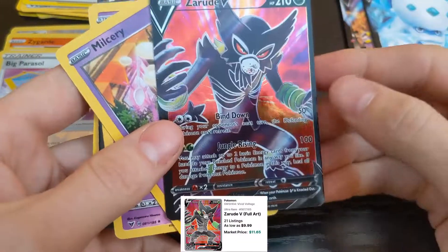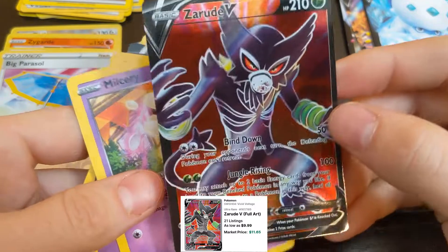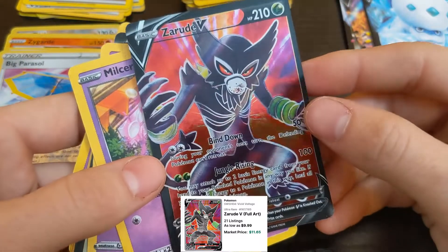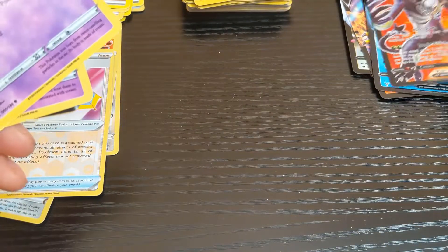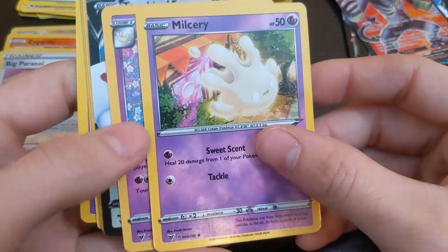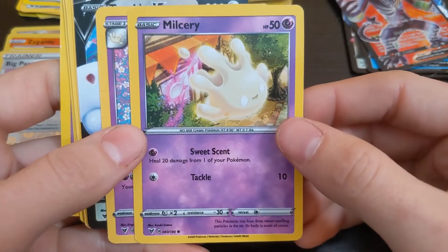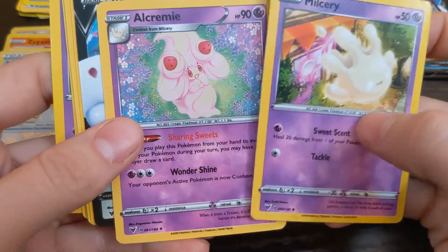Mudsdale, Mudbray — oh yeah, is he shitting? Looks like he's pooping. Hit my top Whopper, Quagsire. I don't know if that's a reverse holo or just cool. Put him in that one. Got a glove, a little snot ball.